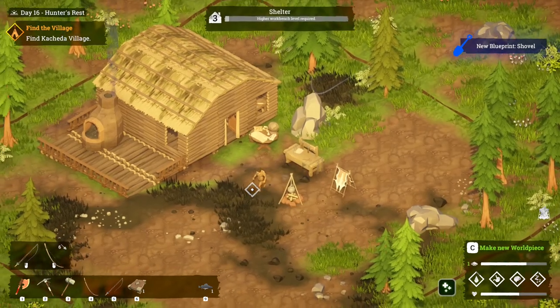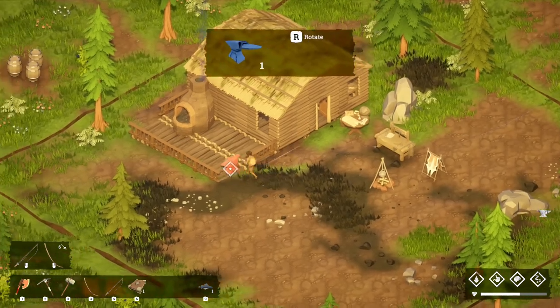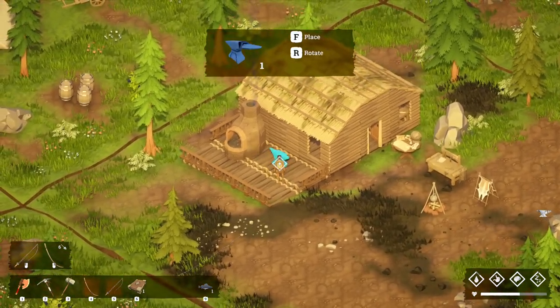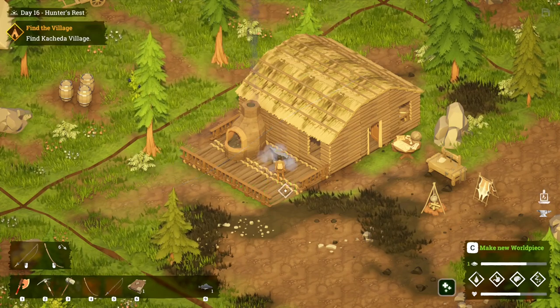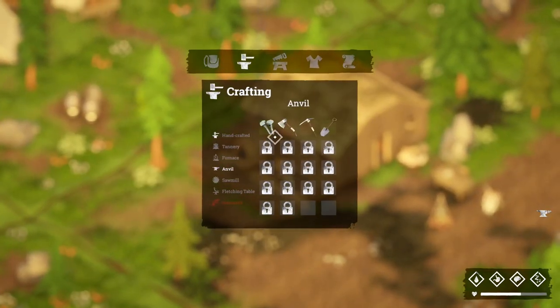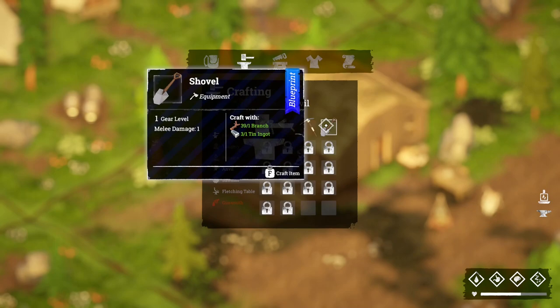And we've got a shovel as well. Building stuff — we're going to want to put that next to the anvil or next to this thing. Let's put that side there. And then anvil — I can make nails.